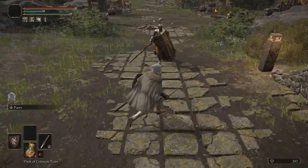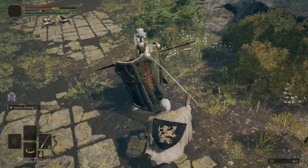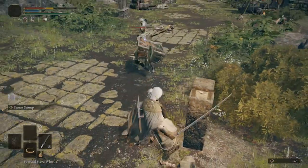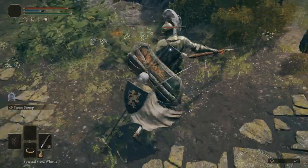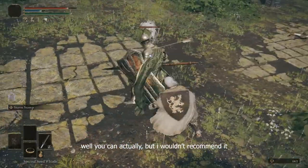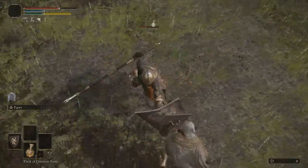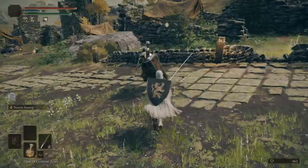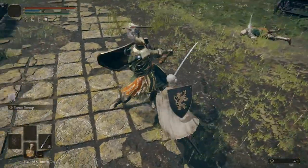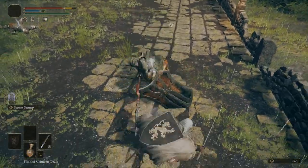Going back to spears: it's important to keep in mind they don't only stab. There's the shield bash and wide swings — those you cannot strafe. For those, you either roll, block, or get out of range. But everything else involving stabbing or poking, you can just strafe.